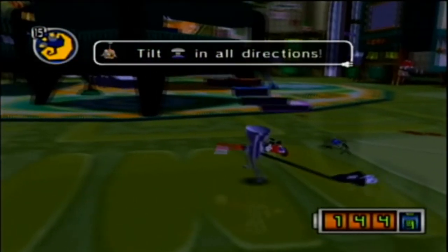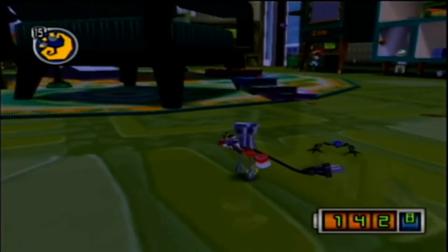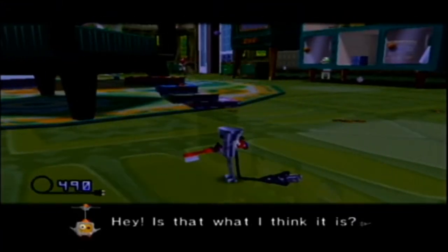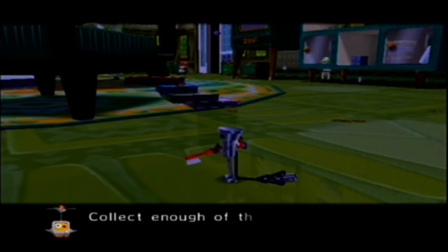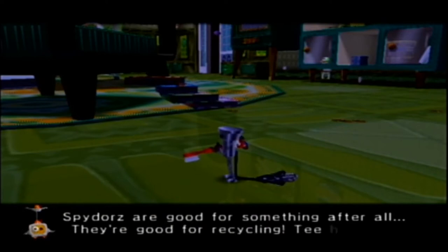Eek! You're in danger! Tilt the control stick in all directions! If you have a mug, you can protect yourself with A. If they latch onto you, just move the control stick around a bunch. Yep, you can kill them with the toothbrush — it's hilarious. Hey, is that what I think it is? It's scrap, Chibi-Robo! Collect enough of that and you can build a utilibot with the recyclotron. Spy doors are good for something after all — they're good for recycling!